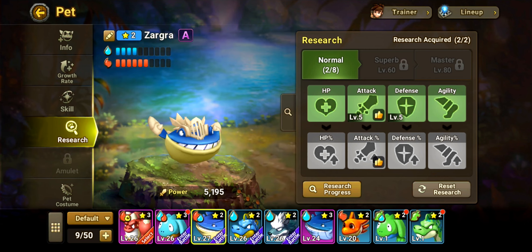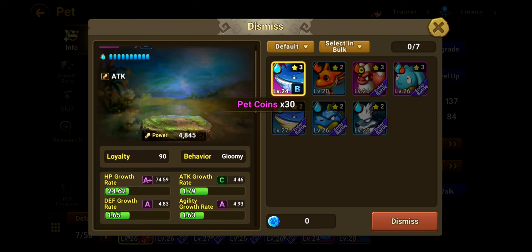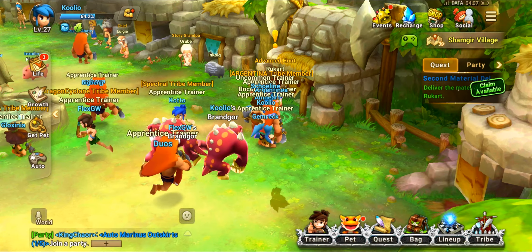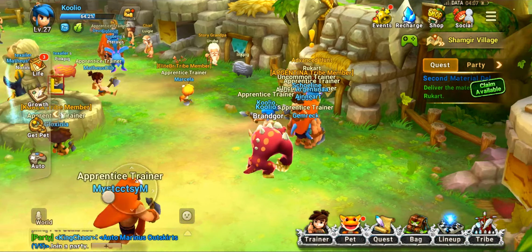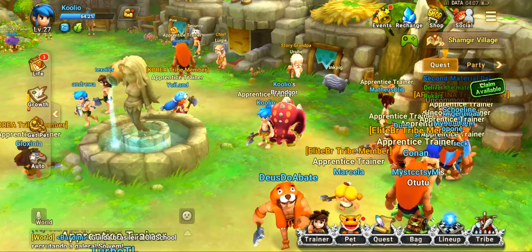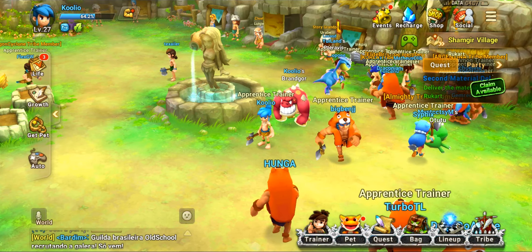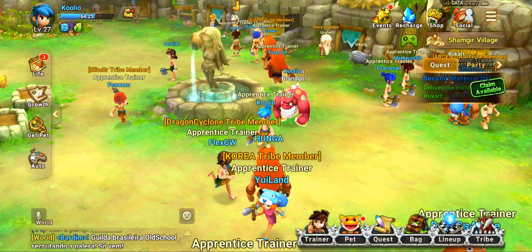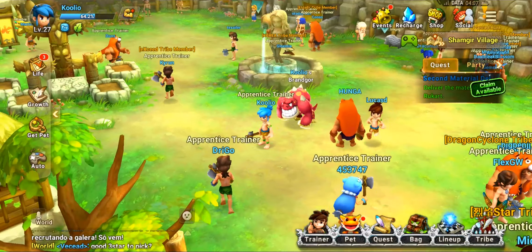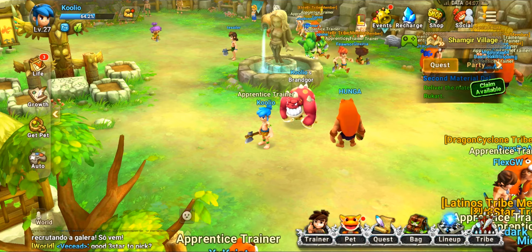There's also a skill system, but I haven't been able to upgrade skills yet because the Zargra needs to get to level 30 for that. This research system is what I was talking about before regarding pay-to-win elements — you can actually go into the cash shop and buy monster tokens, which you can then use to upgrade their stats. It's a very clear pay-to-win mechanic. If I wanted to, I could go into the shop, spend money, get monster tokens, and max out their stats as high as they can go right now. I don't know exactly how far this pay-to-win is going to go, but it's clearly there.